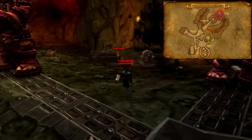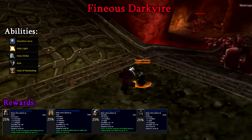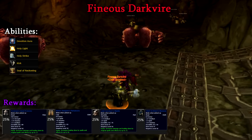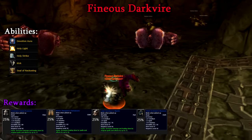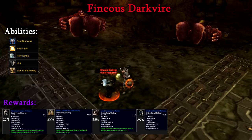Descending further into the pits, we meet Phineas Darkfire, the Chief Architect. Darkfire is your run-of-the-mill Paladin — passively he has Devotion Aura running at all times, as well as Holy Strikes, his version of Seal of Righteousness, which adds extra Holy damage. Phineas will also kick, causing minor damage and interrupting — casters beware. Finally, Phineas has a Holy Light; do your best to interrupt it. The cast is 2.5 seconds, so that's plenty of time for anyone with an interrupt. Try and keep him away from his patrolling golems — he does patrol up and down his ramp, so eventually he'll come up to meet you.